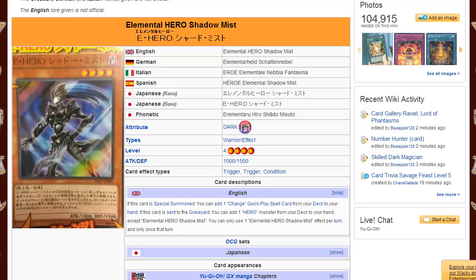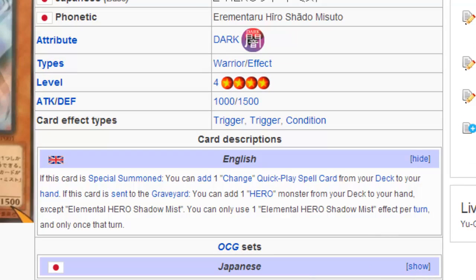Shadow Mist is a pretty amazing card. It's kind of like an apology for the fact that Stratus is gone — it kind of does what Stratus does but also does something else which is quite handy. It depends on how you play it: if you play it wrong you won't get anything off it, if you play it right you'll get everything. It's a Dark Warrior, Level 4, 1000 attack, 1500 defense, and it's a DARK attribute. If this card is special summoned, you can add one Change quick-play spell from your deck to your hand. If this card is sent to the graveyard, you can add one Hero monster from your deck to your hand — basically the Stratus effect but you can't add itself. You can only activate one of these Shadow Mist effects per turn and only once that turn, so you can't stack the effects.